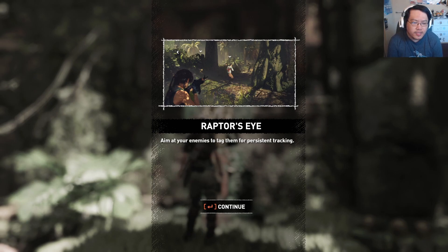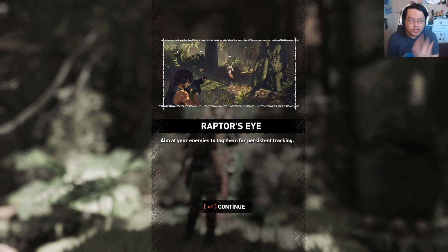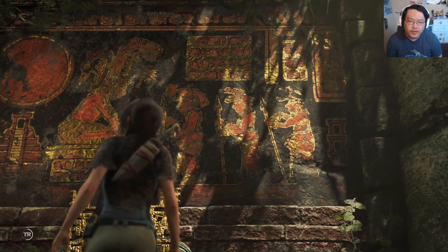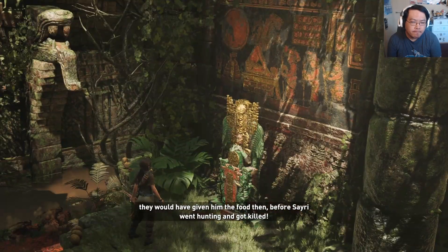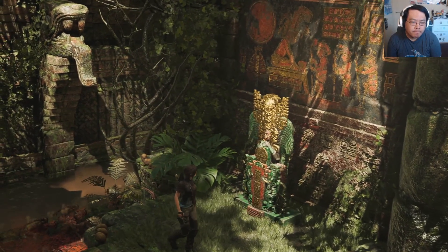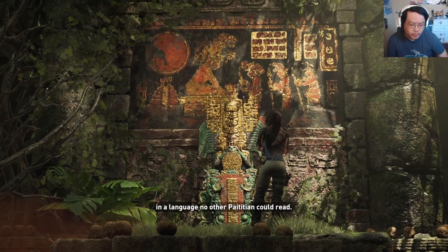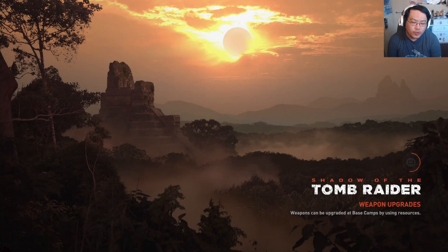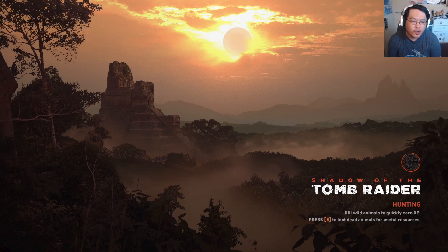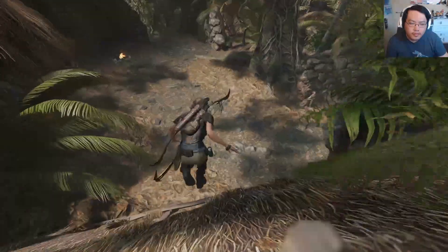Aim at your enemies to tag them for persistent tracking — yes, this was a mechanic I wanted. I was constantly going in and out of scanning the area to figure out where enemies were. But thankfully it's done. The story reveals that if Amaru had fully committed to Trinity sooner, they would have given him the food before Sairi went hunting and got killed. Amaru was making a promise to his dead brother. There's one person who can confirm all of this — the lady with the shield. We need to go back to the old man.